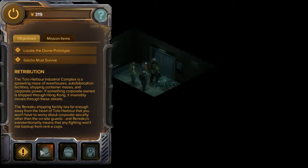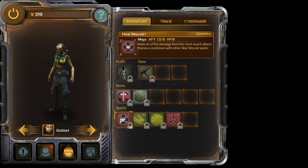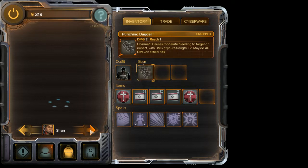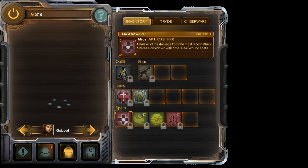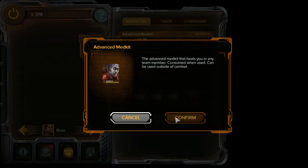Shall we take this time to heal up our guys? I think now would probably be the best time. Gobbit, I want you to use your spell - I'm not sure if you can. We can only use the med kits, which is unfortunate. Maybe only I can use the med kit. Activate - does that work on the heal wound? Nope. Let's go ahead and use it on Gaichu. There you go, little trooper.